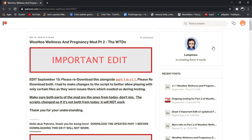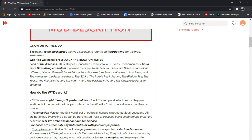You do need to download part 1 of this for part 2 to work. So, the mod — Wu Hu Wellness part 2, quick instructions.